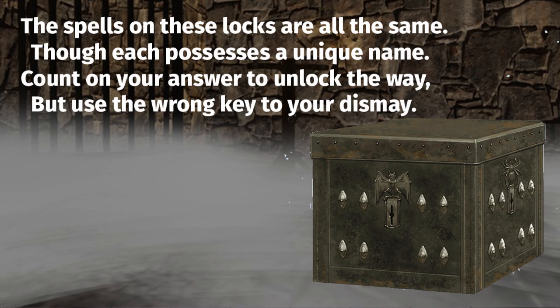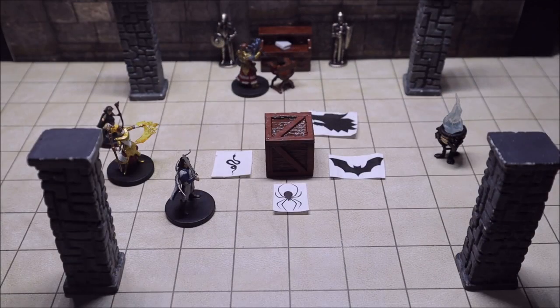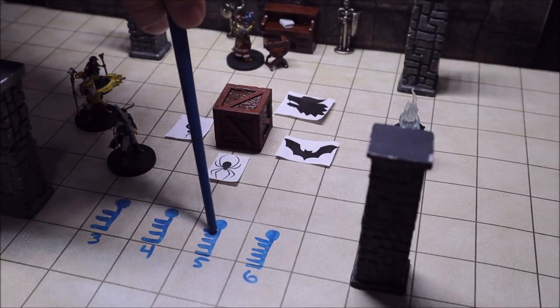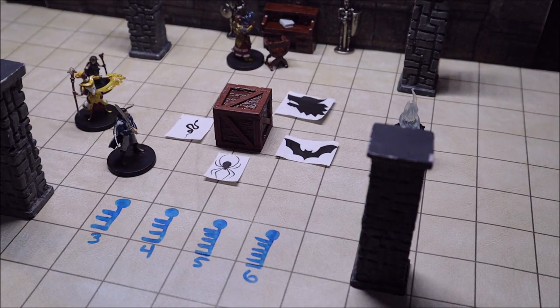If the characters take a look at the keys they're going to notice that each one has a different number of teeth. This iron key has three teeth, this one has four, this one has five, and this one has six — although they are all relatively the same length.